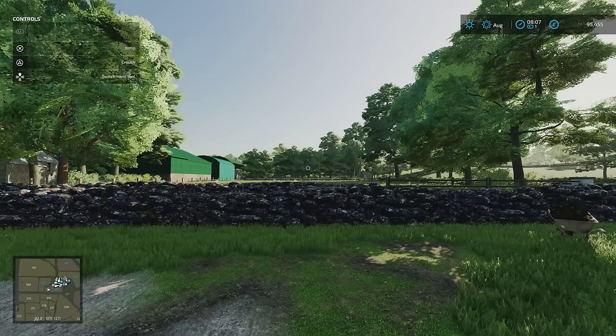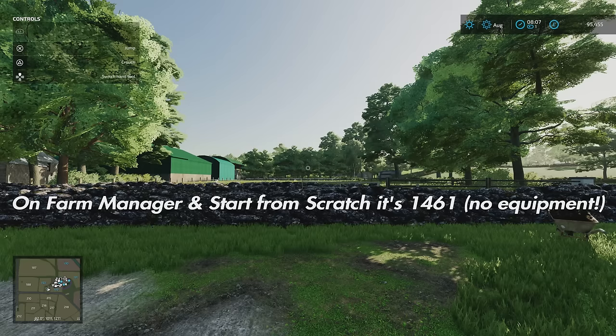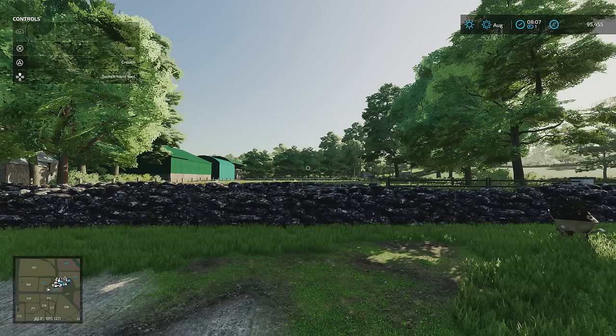There are eight required mods — it shows six. It automatically downloads six, and when you go to load the map it says two more are required, so you download those and then you're able to get on. Slot count on new farm is 1,605. The map has been expanded to the full 2x, two extra farms have been added, some farmyards have been reworked, and the biogas has been reworked.